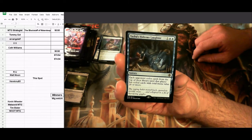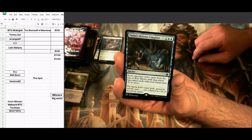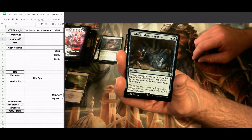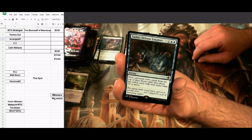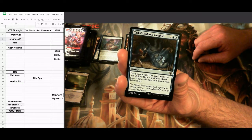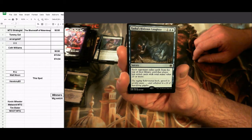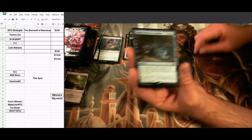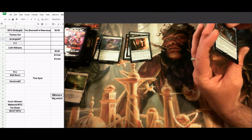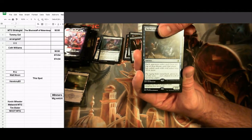Someone played this against me last night in Arena and I had not seen this card before. Each opponent exiles cards from the top of their library until that player exiles cards with total mana value 20 or more. If you're playing somebody with a low-drop game, they're toast. Even with larger drop spells it's just ridiculous — a really cool card but so annoying. They played blue-red and copied it, hitting me for my whole deck in two turns.